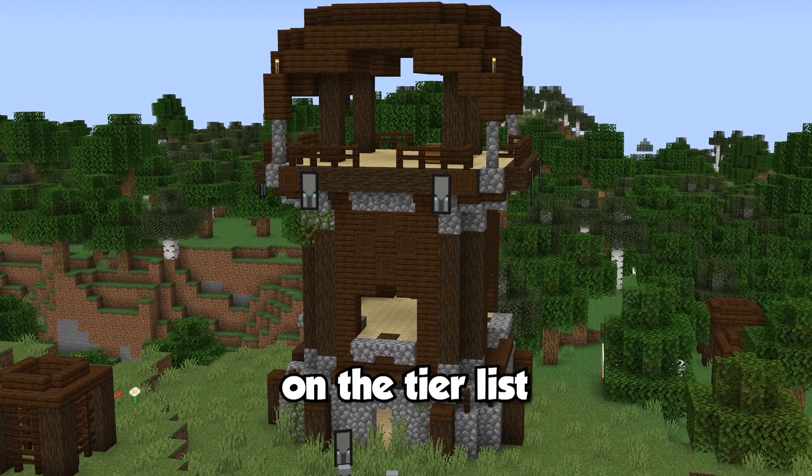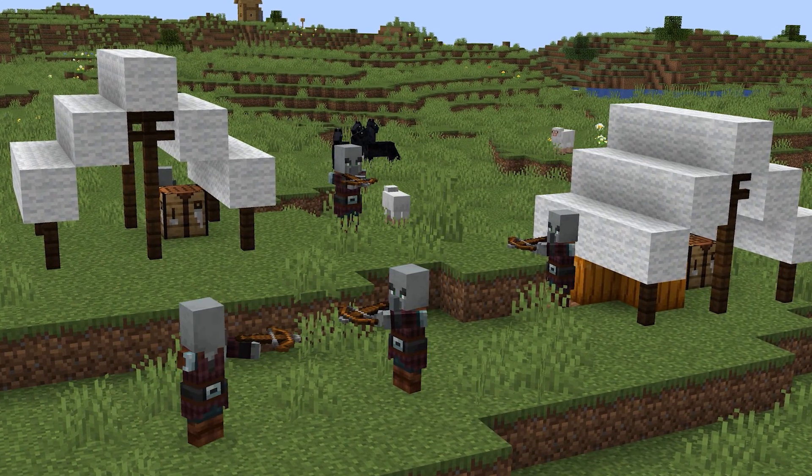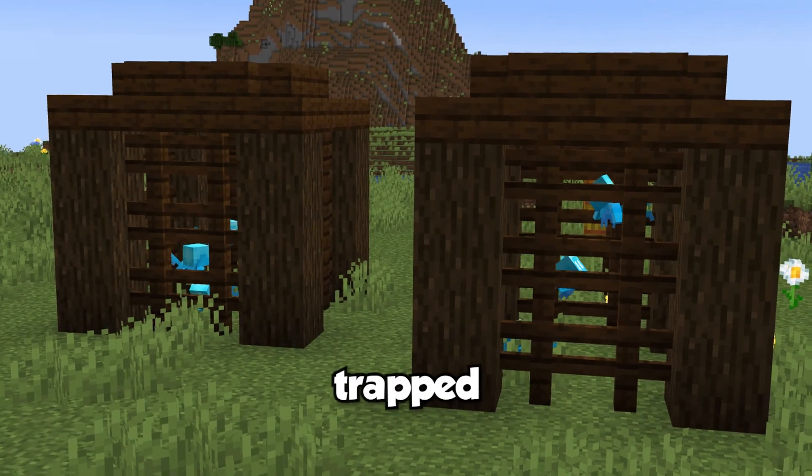Breaking into the next spot in the tier list, we have the pillager outpost. The pillager outpost is where pillagers hang out — and apparently keep some unfortunate souls strapped in cages.